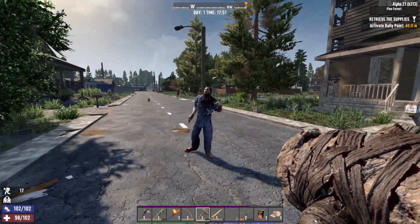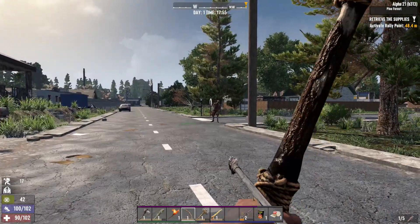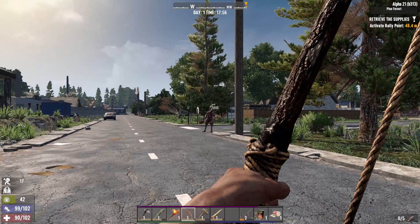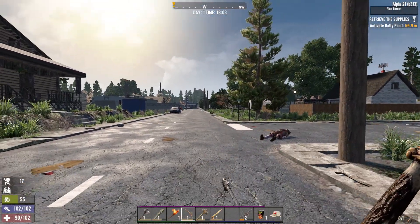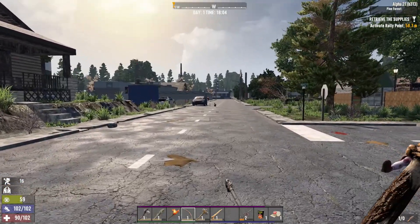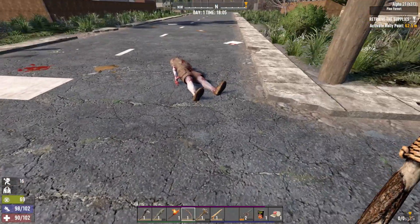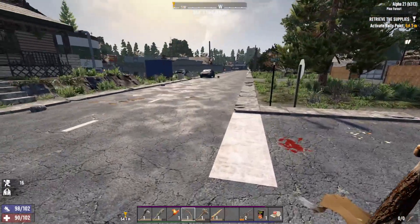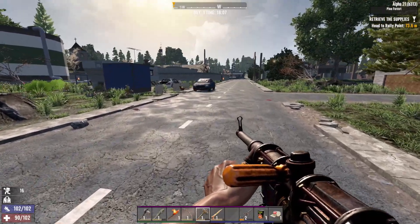There's a chicken I want to kill. Ow! Actually, I gotta kill Meth Head Jim over here first. Come on — last arrow. Are you kidding me? I'm out of... Well, I'm not going to use a 7.62 round.